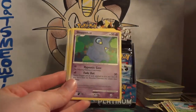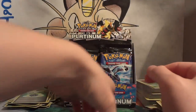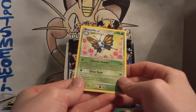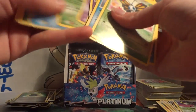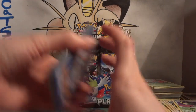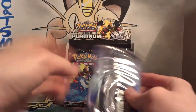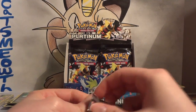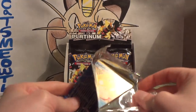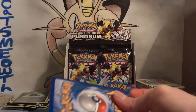Pack twenty-nine: Riolu, Kricketot, Shuppet, Electrike, Chansey, Vigoroth, Midianna, Cacturn. My reverse is a nice Pokémon Rescue. And my rare is a Beautifly — I do not have a Beautifly yet, so that is another new non-holo rare. Look at that stack of different non-holo rares in this set! I've pulled a lot of nice different stuff — this is actually a really good box. This will look really good in making this a Gem Mint Platinum set, or close to it at least.